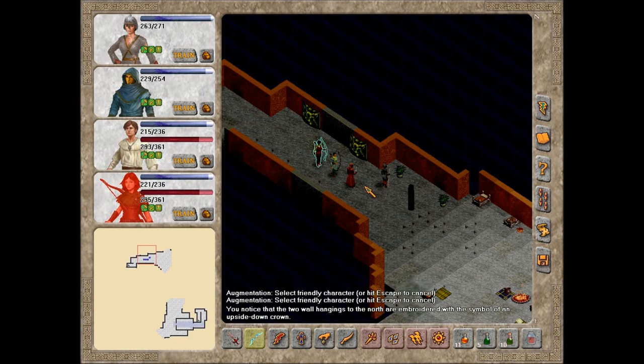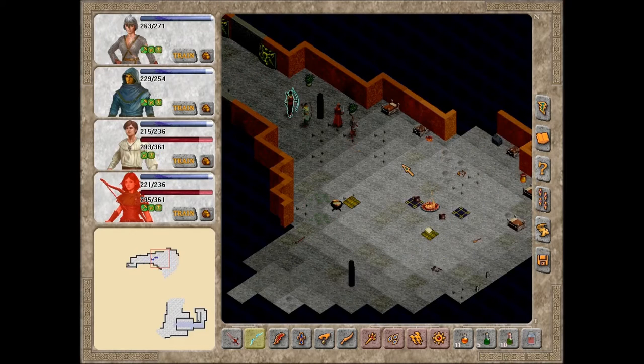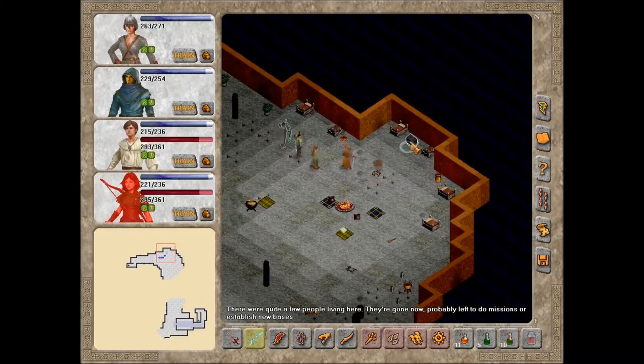You notice that the two wall hangings to the north are embroidered with the symbol of an upside-down crown. There are quite a few people living here. They're gone now, probably left to do missions or to establish new bases.